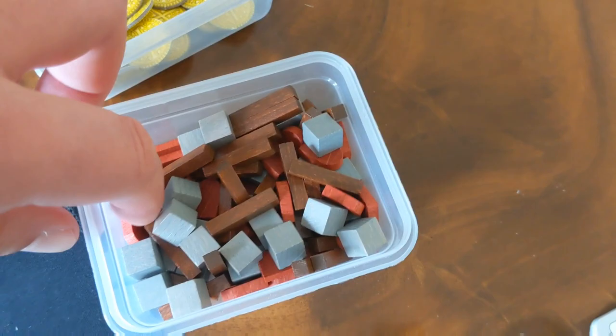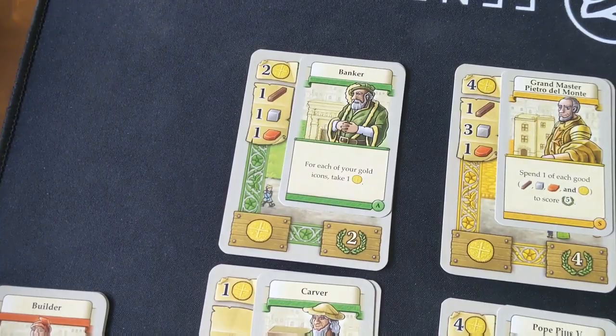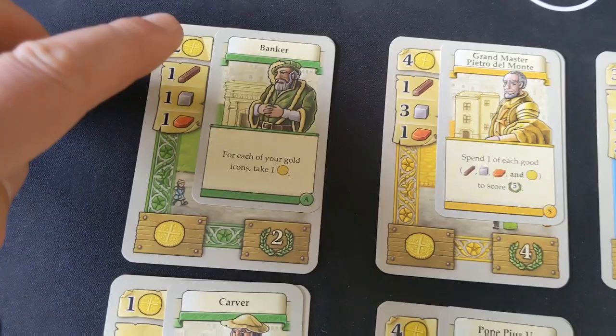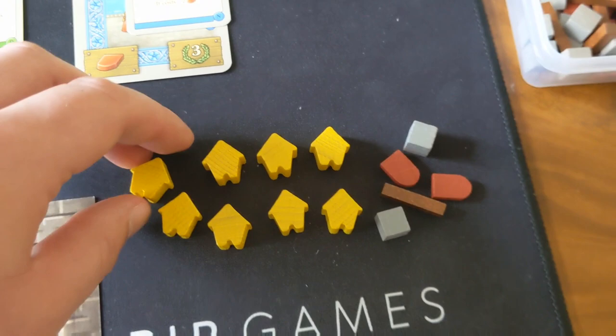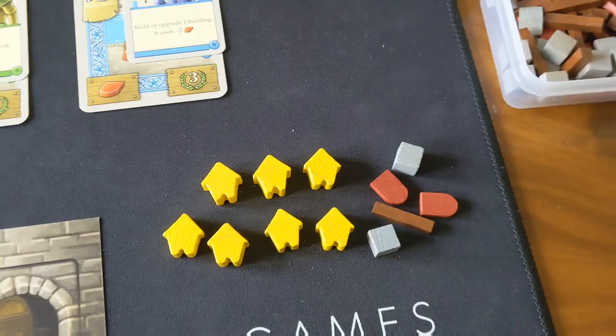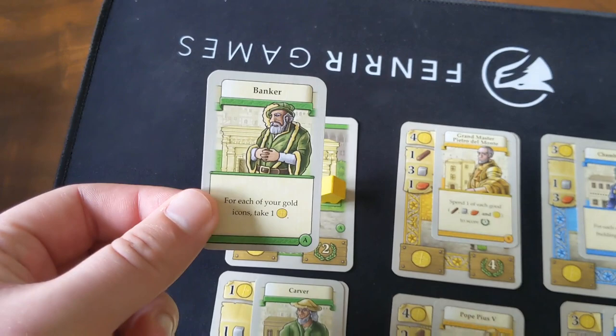The second card is simply to take a stone, which I add to my personal supply, and the third is to build or upgrade a building. Let's say the yellow player wants to build this one in the top left — the banker — which is going to cost a wood, a stone, a brick, and two gold. So I spend those resources putting them back into the supply, then take one of my eight buildings — which is another end game trigger if you place all eight — and put my building token onto that spot on the board to claim it. You also take the card and add it straight into your hand, potentially to be chosen for the next action phase.